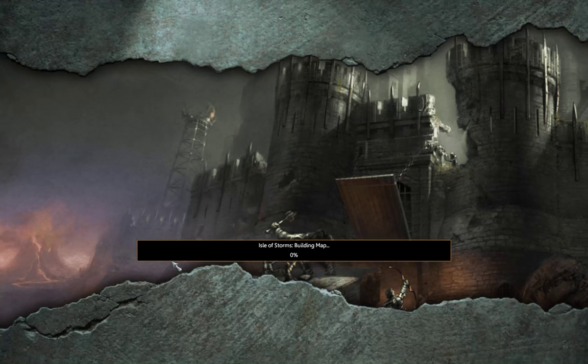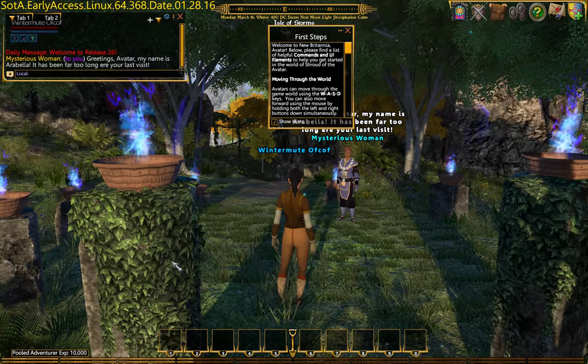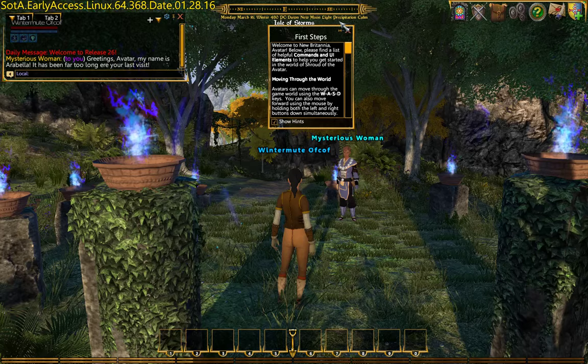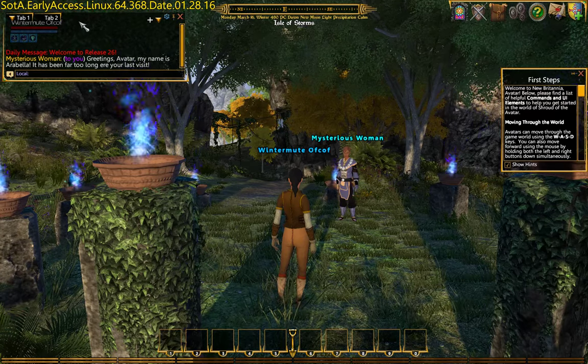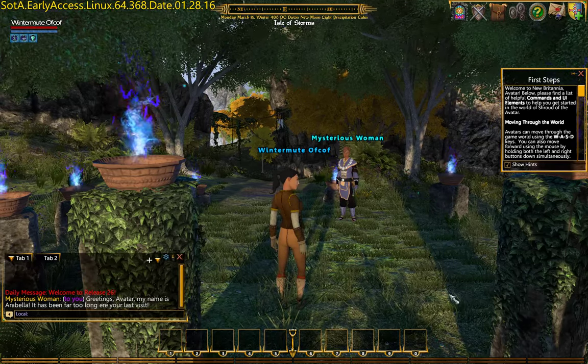I'll quite often skip over character creation and just start on the Isle of Storms. But in this release there has been some new stuff to do with what pledge rewards you get. I'm not sure where that fits in yet — we'll probably come to it later on. Let's reset all my stuff and get things back where they should be. I'll not change what the tabs do for now.